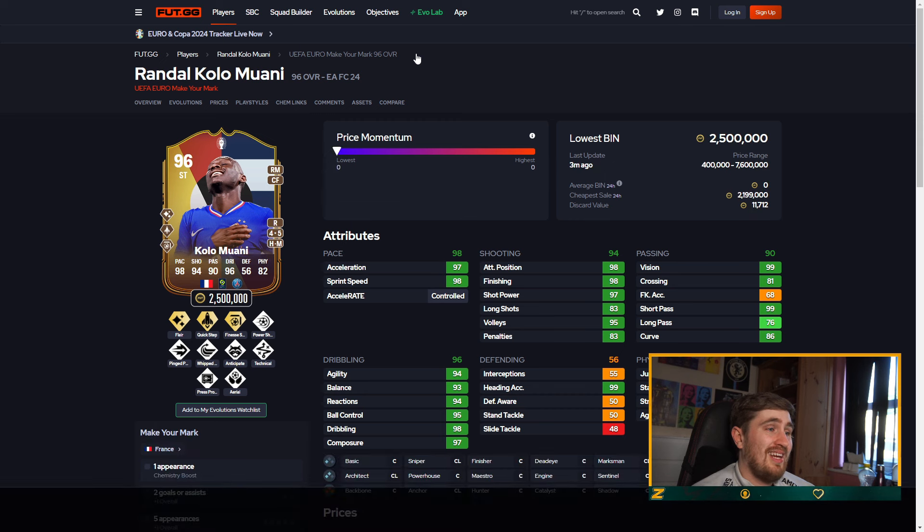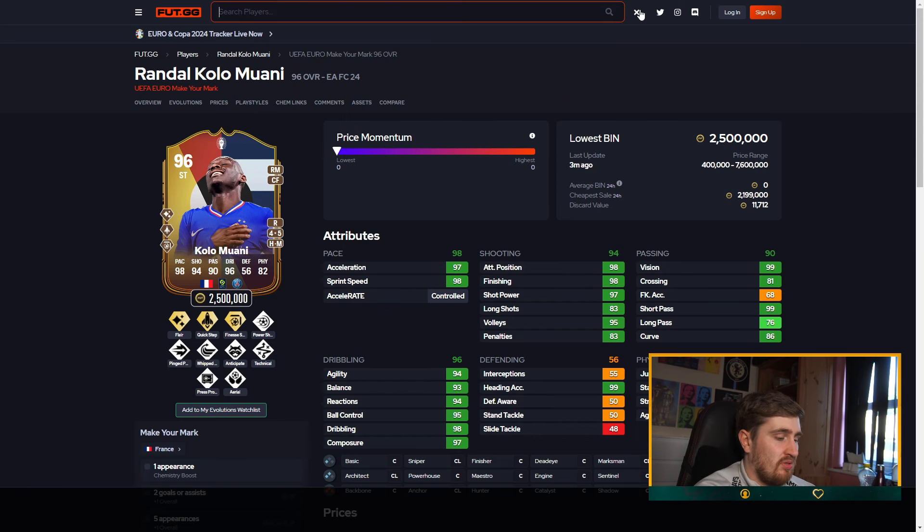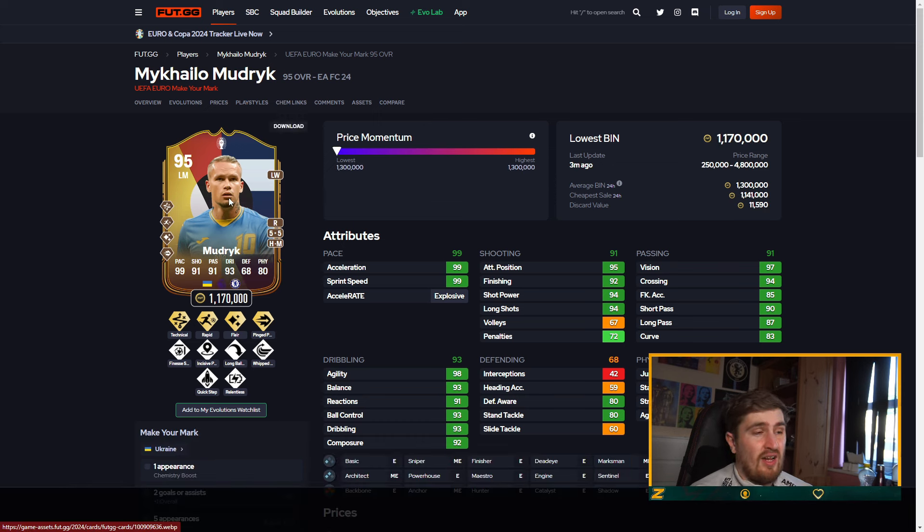Kylian Mbappé — 96 rated. I'm going to have to put him S tier. Don't know how much time he'll play for France though. The card's pretty crazy. Mudrick — this card's pretty decent value. Five-star five-star to be fair, the play styles are good but not insane.